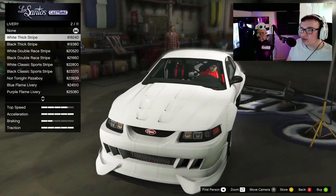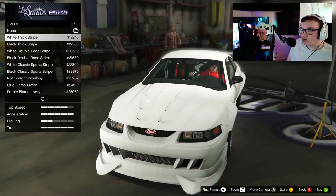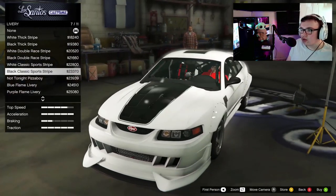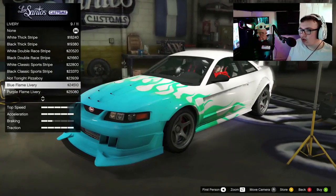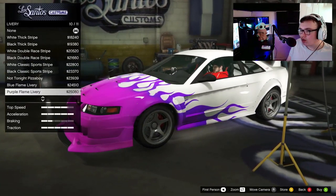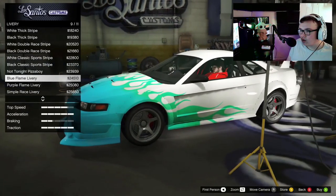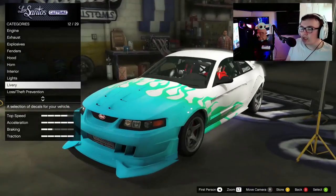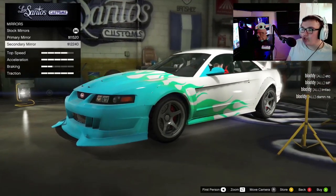We're definitely putting an underglow on this. Do these liveries? So we got a white chart — basically just white. Double white. I think I'm going to do that — I like that little blue-green livery. I just got to find a color that will match it.